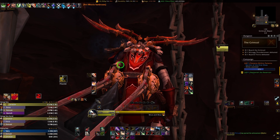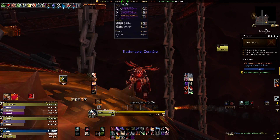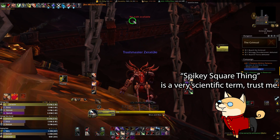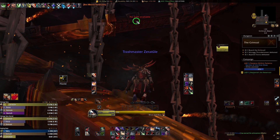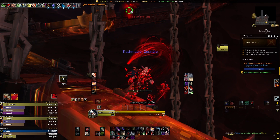The second part of the skip is a little bit more finicky than the first one, so I recommend practicing this outside of a key just so you get the placement right. Ideally, you'll want to stand on or really close to this spiky square thing right where you just teleported up from, and you're going to want to click your Door of Shadows or Grappling Hook on that same spiky bit on the other part of the ramp where the last Bombardier add is, as you can see on my screen now.